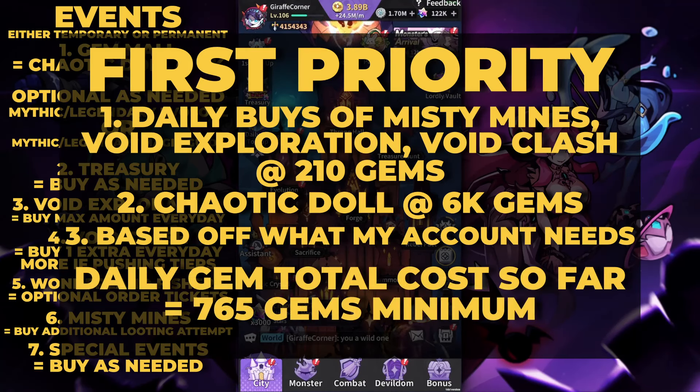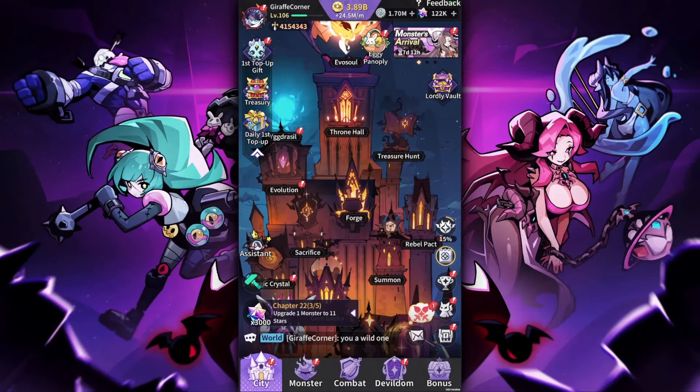My daily minimum gem cost is around 765 gems, though some days I'll spend 15,000 and some days 5,000 — this is just the everyday floor. Let me know down in the comments what you prioritize your gems on. As always, thanks for watching and stay tuned for the next one.